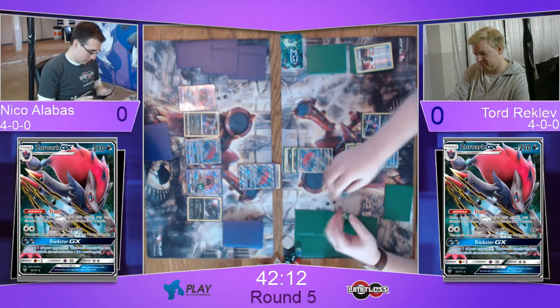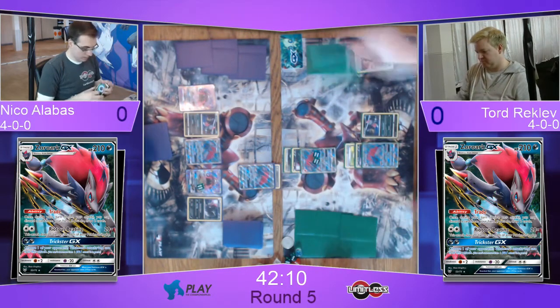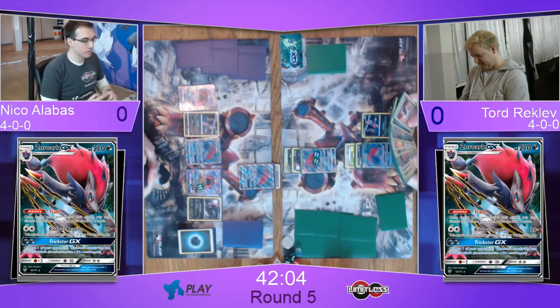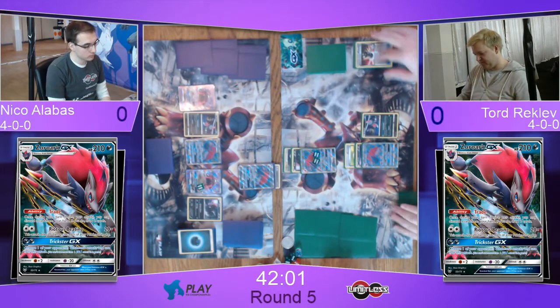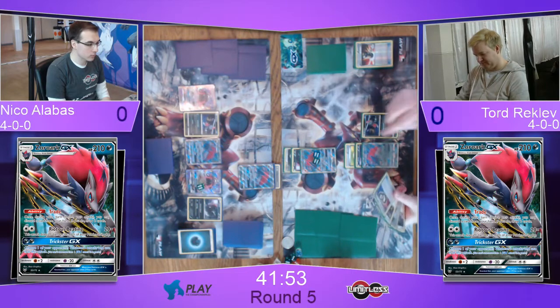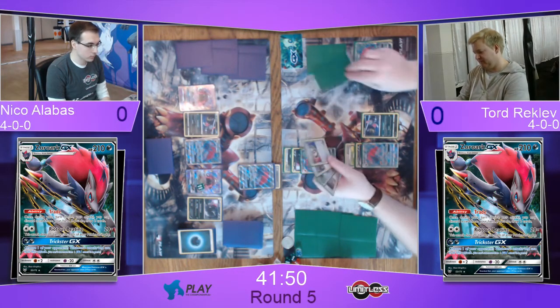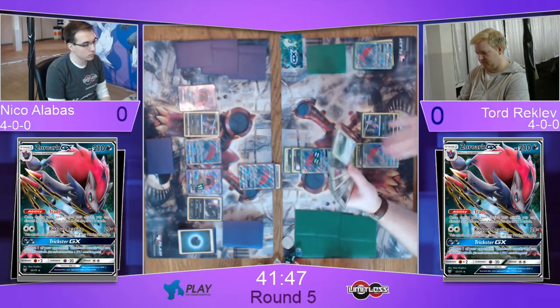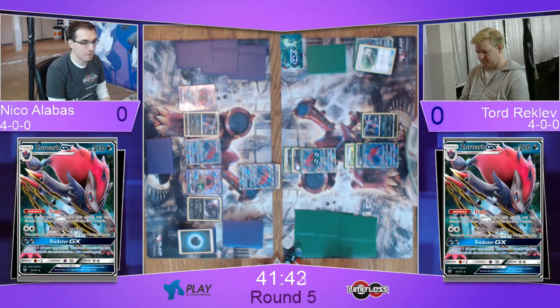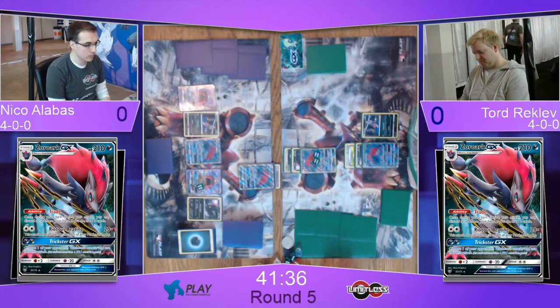So now, what a good turn for Tord would be — if he could get an Acerola onto the Zoroark, evolve into a Weavile, attach a Choice Band. It looks like his only supporter card is Cynthia, so that's not happening. But he's digging — there's a Bridget there. And there's two Puzzles of Time! So he has the option for a Double Puzzle now. Whether he goes for it is another matter, but do you know what exactly is in his discard pile? It's quite big.